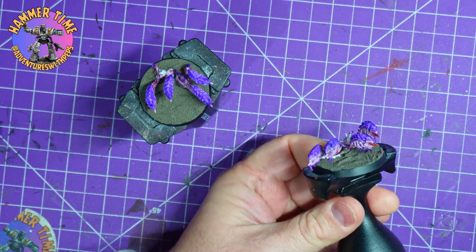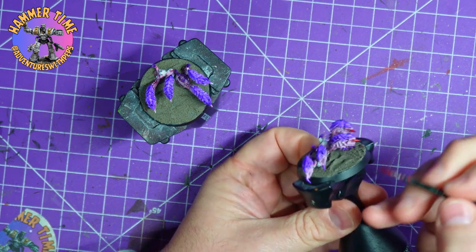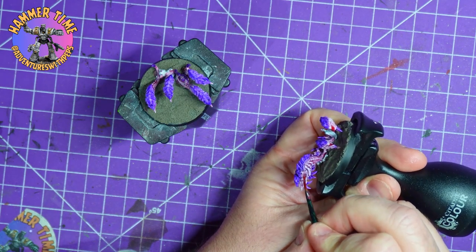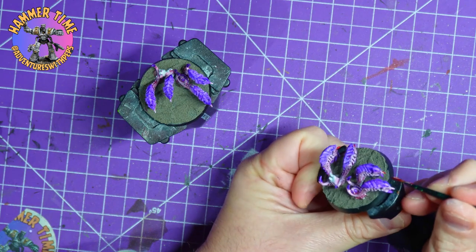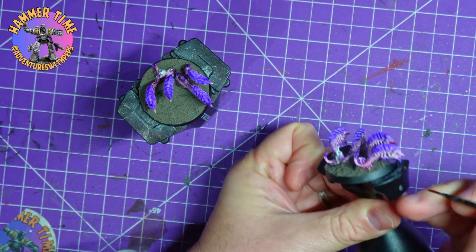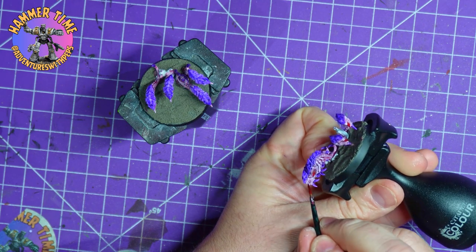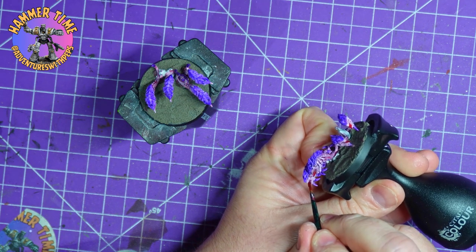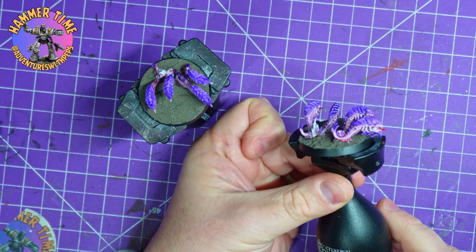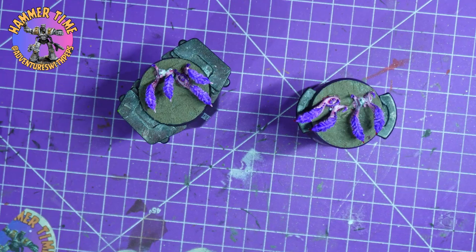Ripper Swarms in 40k — I am trying to reignite my passion for 40k so I do read the rules now and again. I was interested in the Ripper Swarms because they're just these weird funny little creatures. You can get two bases, which is lucky — I thought they came in units of three so I was going to be annoyed that I only got two bases. They come in at 40 points, Move 6, Toughness 2, Save 6-plus, 4 Wounds, Leadership 8.